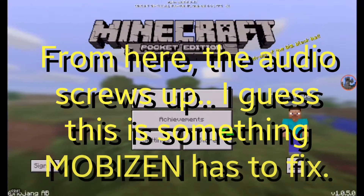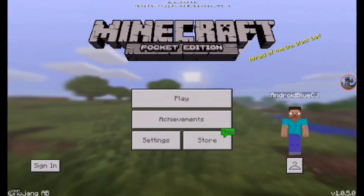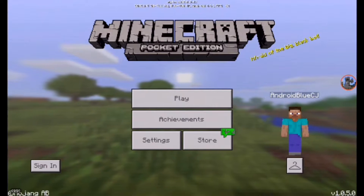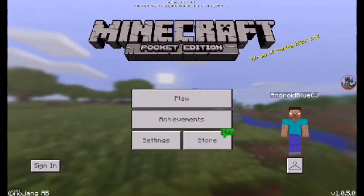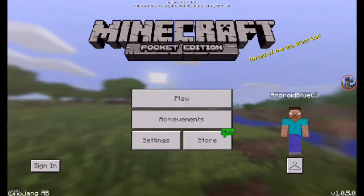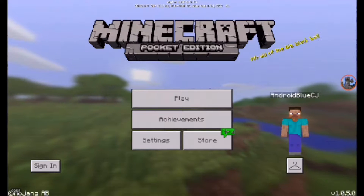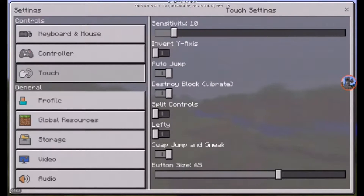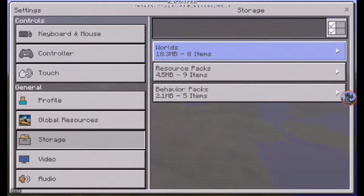Let's start off with the new features. We have here a new tab — it's Storage. It's kind of like an in-game file manager, really cool in Minecraft. You can delete stuff here, and you can also multi-delete instead of going to every world and deleting them one by one.